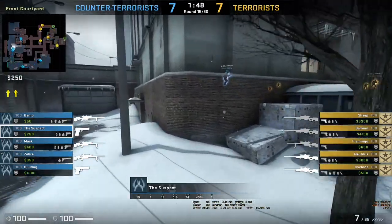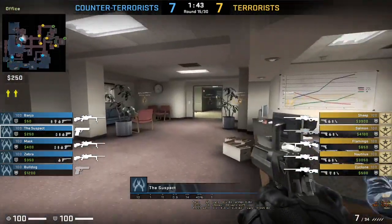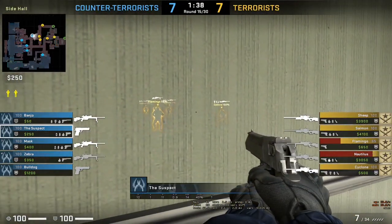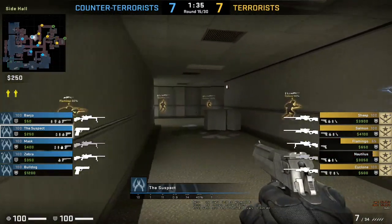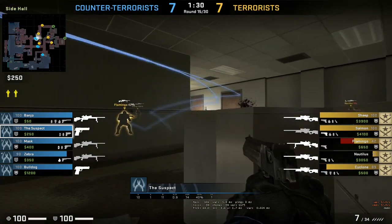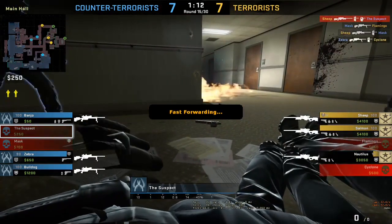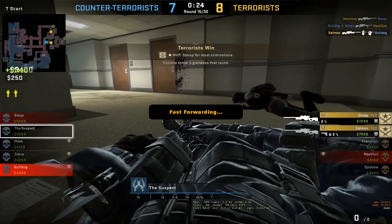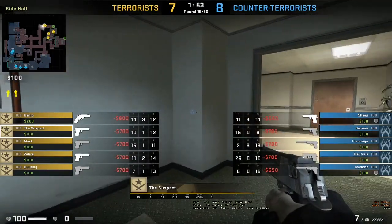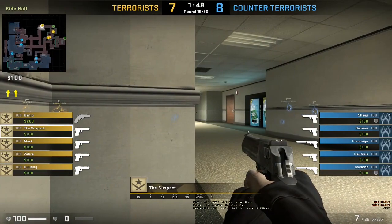Is it worth going back and buying just an incendiary? Eagle is broken, flamingo is at long, cyclone is coming long - he's in connector right now. Zebra and cyclone are head to head. Oh, sheep gets suspect. Okay now for the switch, let's see how they will play it - only the eagles and R8s versus USPs and the eagles.